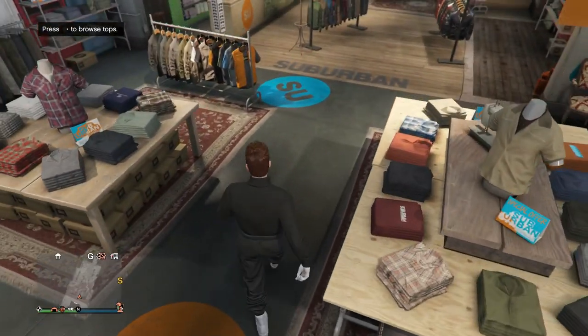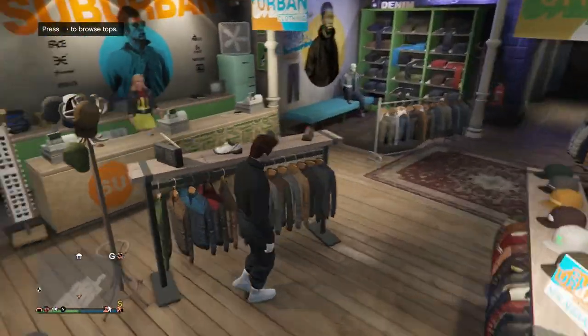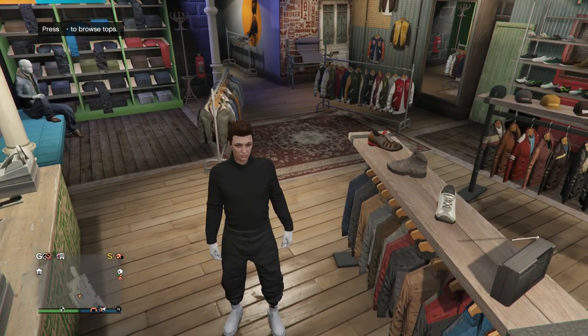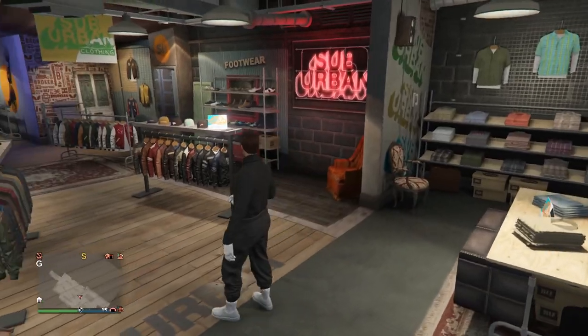We're not going to be doing any transfer glitches - I only like to showcase easy glitches. To start off, you basically just want to go ahead and make your outfit. When it comes to tops, make sure you have a top that can have a utility vest on it, so pick any one that supports a utility vest.